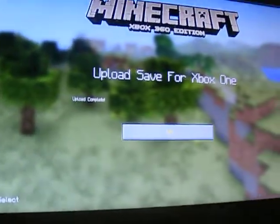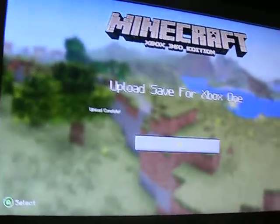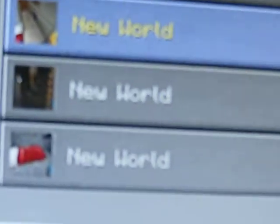So what you do is, when you enter the game, highlight over the save and hit Y on it. If you look down at the screen it'll say Y. I'll hit OK. You can see there it says 'Upload save for Xbox One.' You have to highlight over the save like this and then click it, and then it should do that.